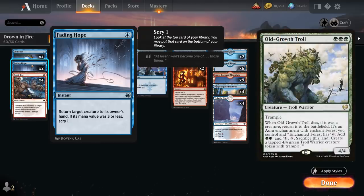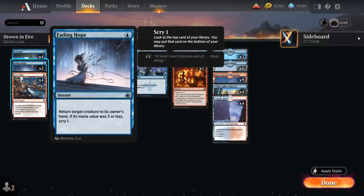Being able to bounce creatures like Old Growth Troll is a nice tempo play. You can bounce tokens as well to get rid of them permanently. It also allows you to potentially play Lear with six mana, keep up Fading Hope in the graveyard, and if the opponent tries to remove our important creature, we can still bounce it back to our hand to save it — and potentially make that play several times. It's a great one-mana bounce spell for our own creature too.